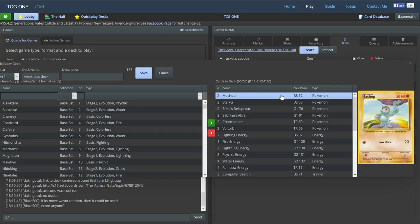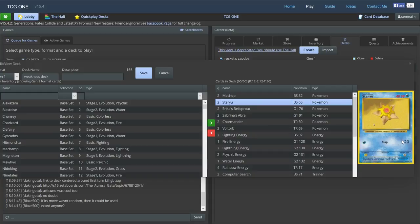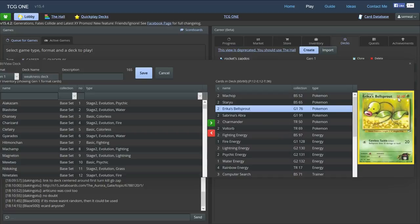Starting off, we have Machop — Low Kick for 20, fighting, one retreat cost, weakness to psychic. Staryu — water type, 40 HP, does 20, weakness to electric, one retreat cost. Bellsprout — one retreat cost, 50 HP, and then 20. The thing about Bellsprout is we're going to do 10 damage to ourselves. If you attach a Rainbow it becomes 40, and a Careless Tackle becomes 30. There are potentially other options for grass, but since it's a colorless type, we don't need to run any grass energy, which frees up our deck for other things.